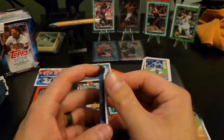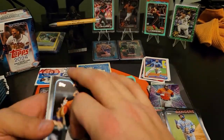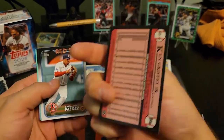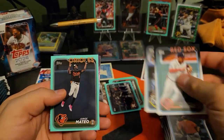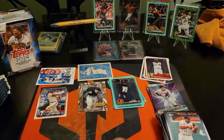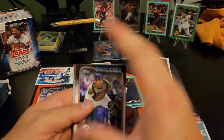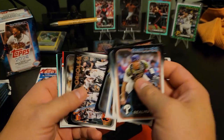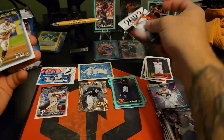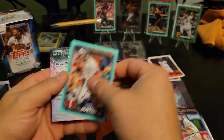Astros card, Davis on the insert on the back there. Celebration of the kid - those are awesome. Jorge Mateo on the aqua, Henry Davis. It's the first Greatest Hits we've seen - Jose Ramirez.